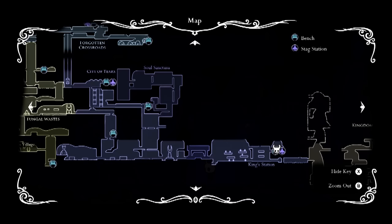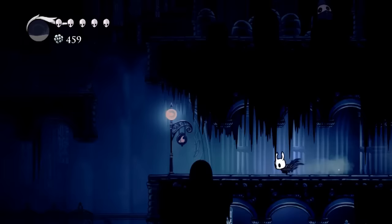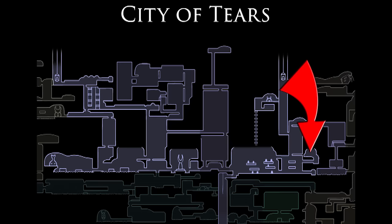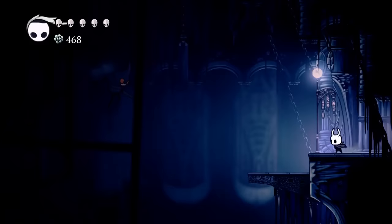First things first, we're going to start at the King Station in the City of Tears, right here on the map. I'm going to speed up a lot of this footage to make it as quick and easy for you as possible. We're going to start from the King Station, head left into the City of Tears, then go down the shaft and into the Ancient Basin.